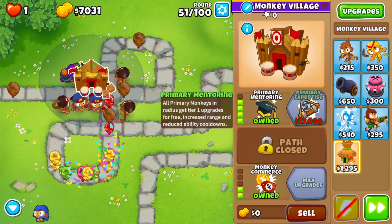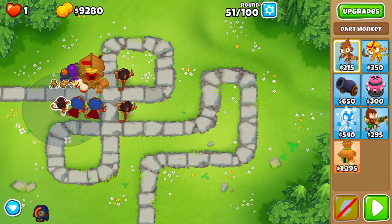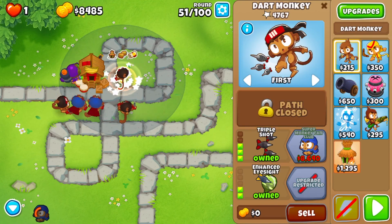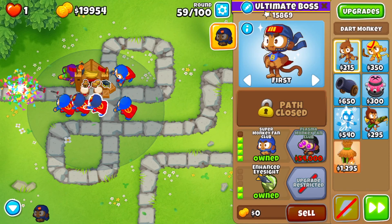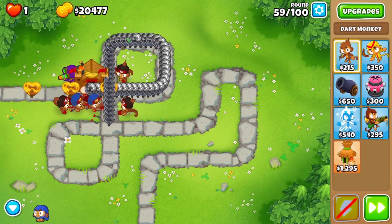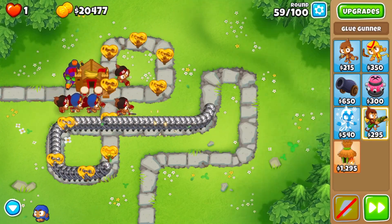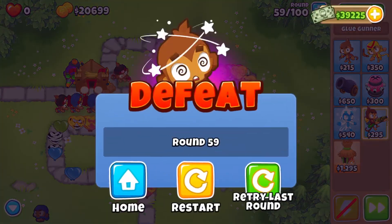Let's go for Primary Mentoring. So yeah, if you didn't know — increased range and reduced ability cooldown by actually 10%. We need to get more camo; only two of them still have camo. Let's get all of them to camo and on to round 59, which hopefully we won't have some problems with the Regrow Bloons. Camo Leads — since I completely forgot about you, we need to get camo detection. We could go for Juggernaut — not the worst option either.